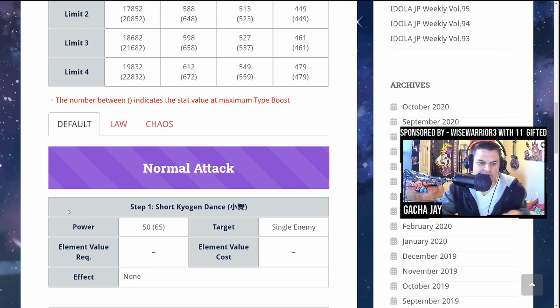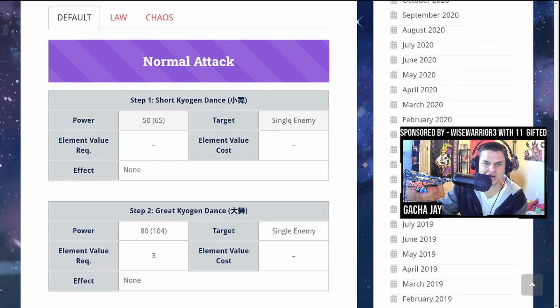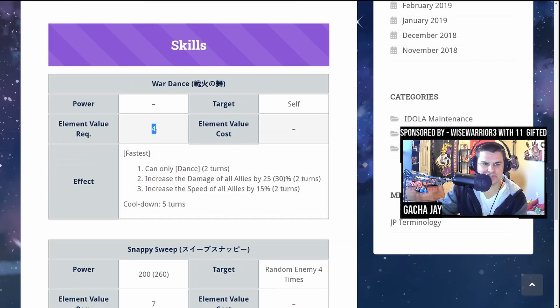Let's take a quick look at her normal defaults. She has a two-prong auto attack — the first deals 50 power, which is actually lower than most auto attacks that start at 80. Her second one is 80 but requires an elemental value of three to even use. So she is not an auto attack champion whatsoever on her default.